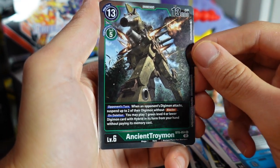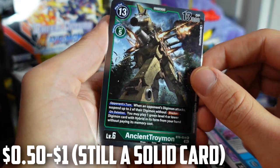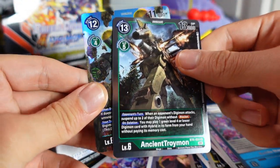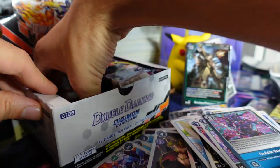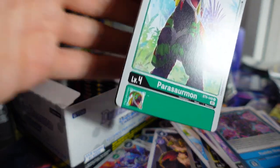We got an Ancient Troimon — this card is potentially really, really good. It might be competitively viable in a green deck. I don't know if it's going to work with my current green deck, but we've got two really dope green level sixes right there. We have three more packs left from the right side. We got Discord going off in the background — let me just mute my computer.